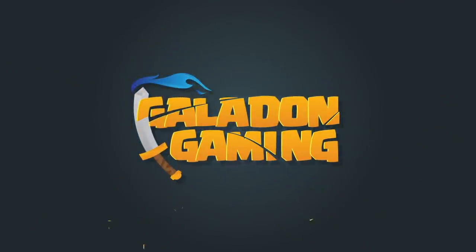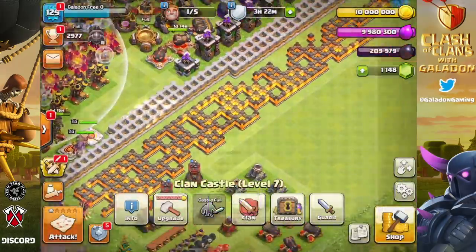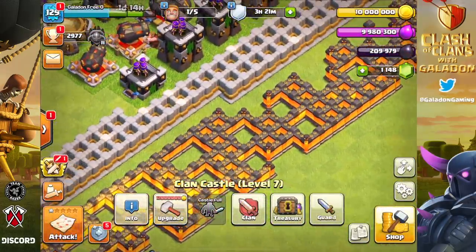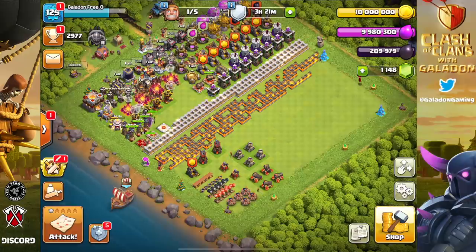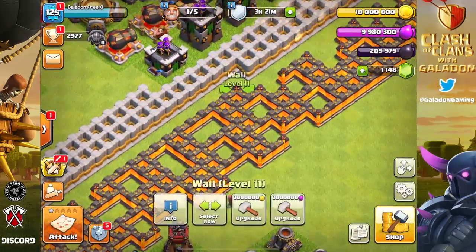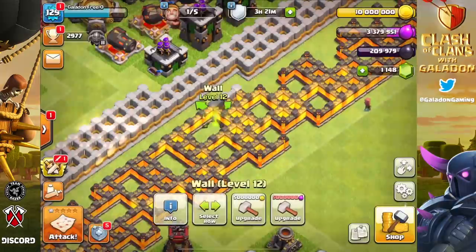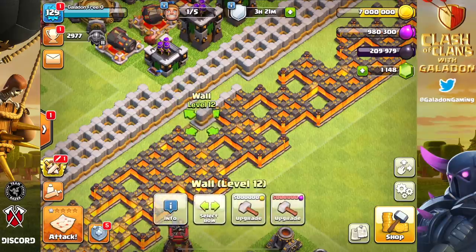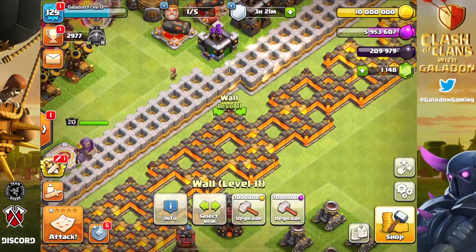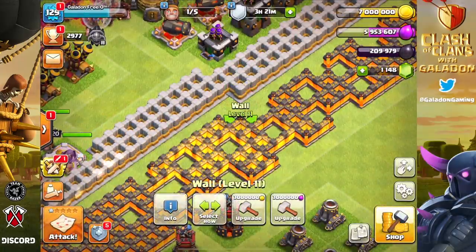Here we go again, fellow fans of Clash of Clans — it is your host Galadon. Welcome to another episode of No Cash Clash, episode 177, well over a year playing this account without spending a penny. The very first episode was released on November 13th, 2019, and here we are in 2021 grinding through Town Hall 11 — going through 10 town halls without spending any money. We are going all the way to maxed out Town Hall 14, free to play.